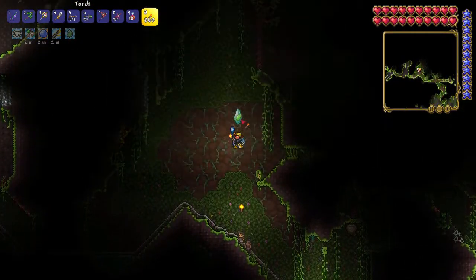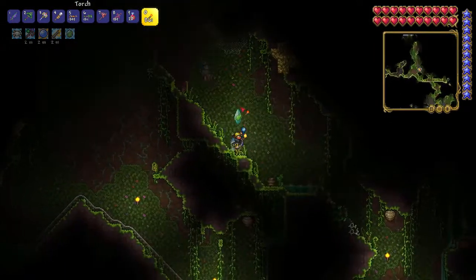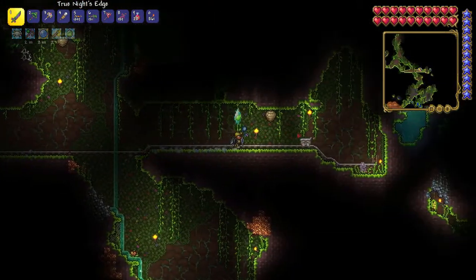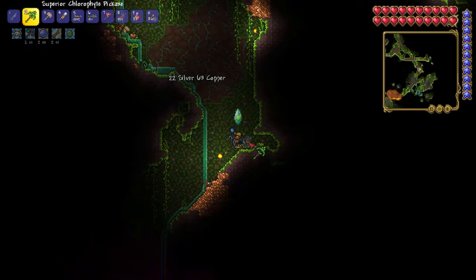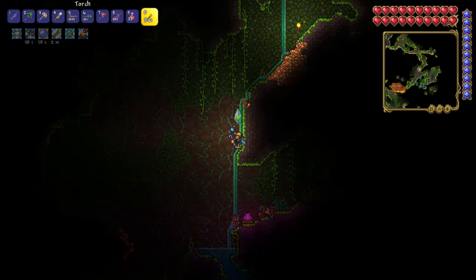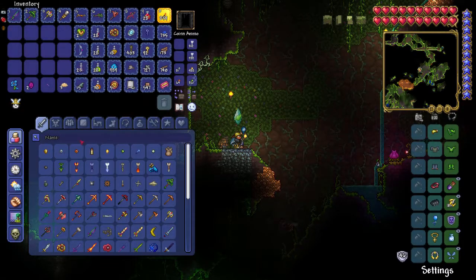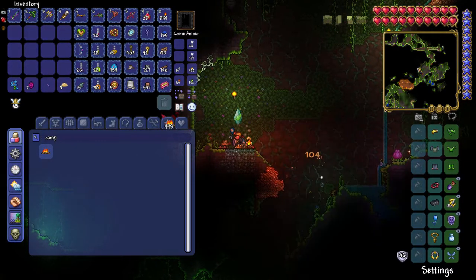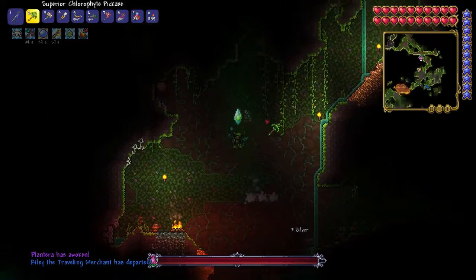Plantera gives off a pinkish glow, and that's kind of how you can tell where Plantera is. We also want to kill those toxic slimes and hornets, hopefully to get some drops we're looking for - specifically the bezoar, the poison-preventing accessory. There's a Plantera bulb! This area isn't too bad. Let's set up some things - let's get a campfire just for the health regeneration.